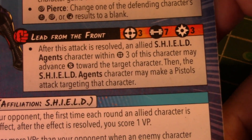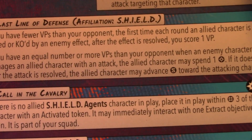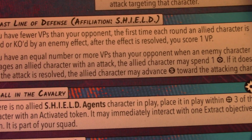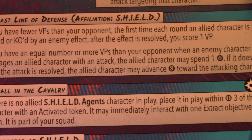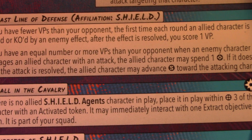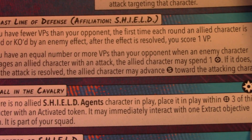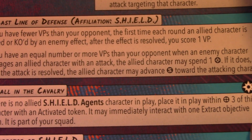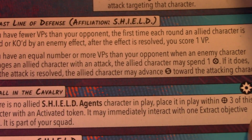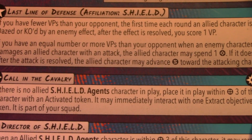Next up he comes with Last Line of Defense, which is a Shield-affiliated leadership with two parts. First: if you have fewer VPs than your opponent, the first time each round an allied character is dazed or KO'd by an enemy effect, after the effect is resolved you score one VP. Grunts do count towards this. It's a great way of clawing your way back, and it's also why you see a lot of Shield players tend to play from behind — this leadership keeps them in the game.